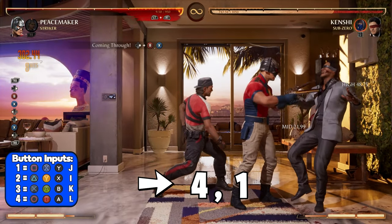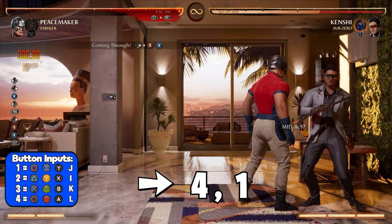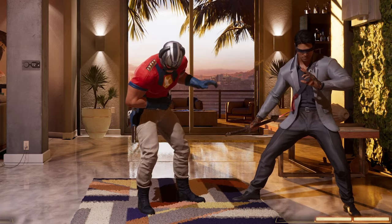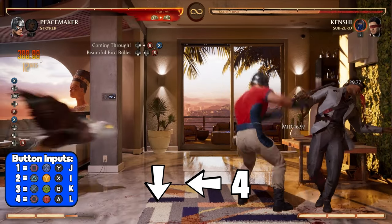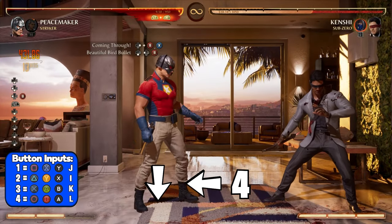Once you use both your cameos, you're going to again press forward 4-1. Doing this is going to set you up for the most amount of damage. Now here comes the hard part of this combo. Once you hit your last forward 4-1, you want to use down back 4 to launch your opponent in the air.